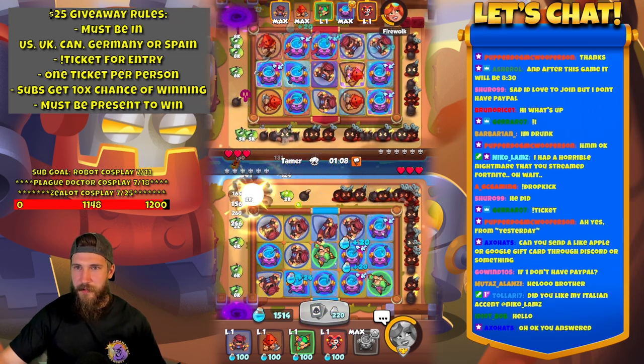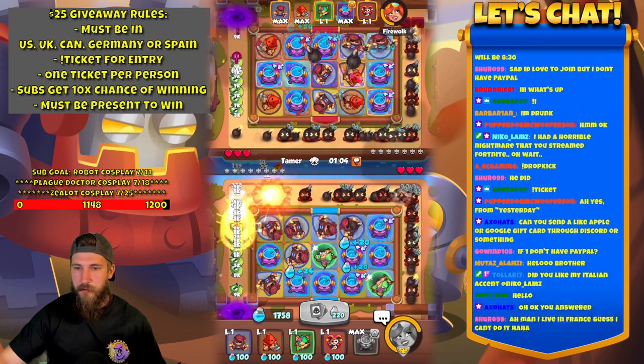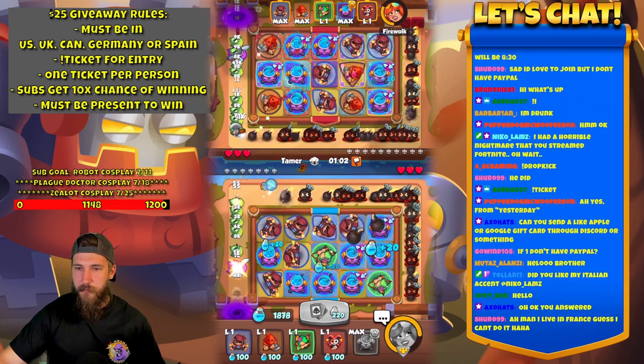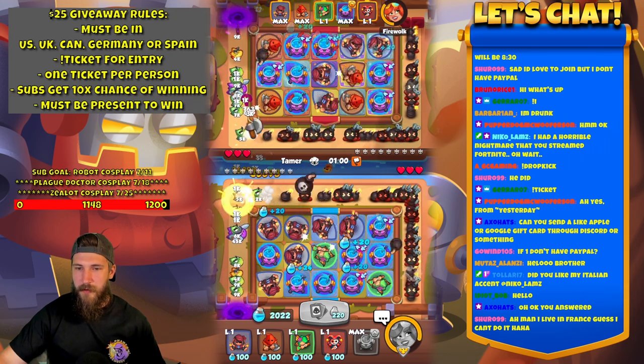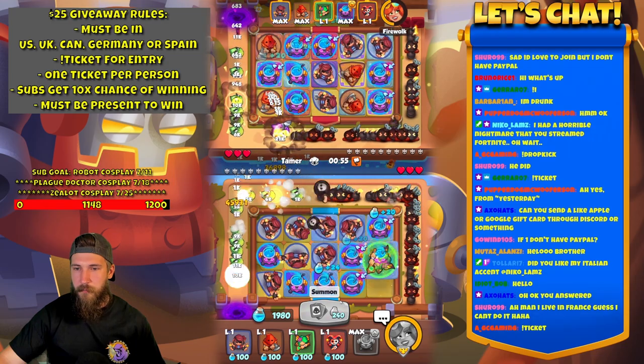What do we want to do here? Let me think for a second. I'm trying to think what I want to do with these Dryads — I want to use them. Oh, we have a tier 3. Let's build mana. This is going to be a long game.